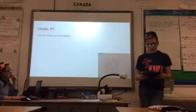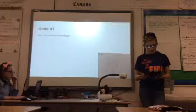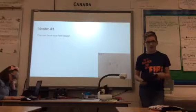In gate number one, you can draw your first design on a scrap piece of paper. Then you'll ask a friend to say some things about your design and what to add on to it.